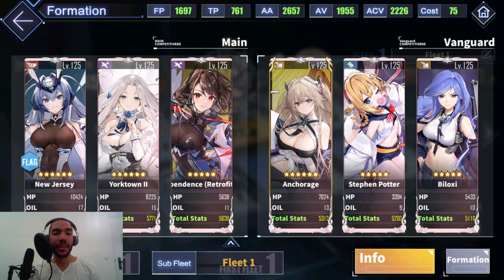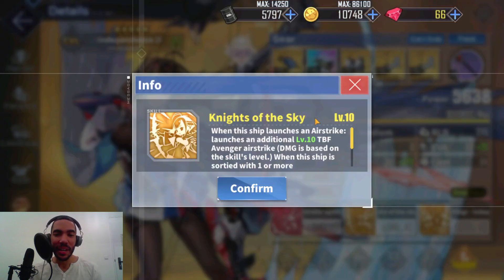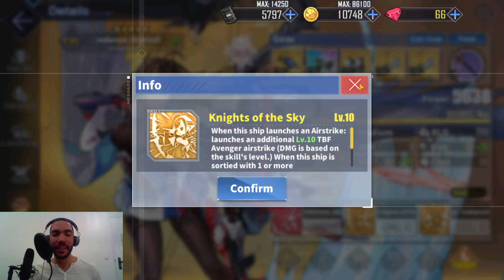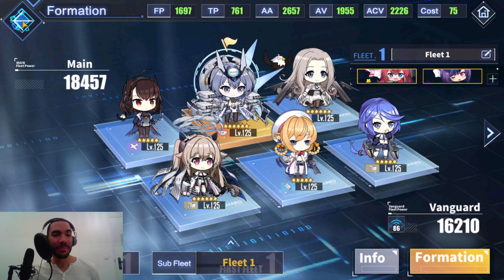In all honesty, I happen to be a history major and I love World War II. My favorite class of ships in the whole war were the Clevelands, so I may be biased just a little bit. Independence gets this nice buff where if you use a Cleveland class with her, she gets to increase that Cleveland class's firepower by 8% and increases this ship's AVI and accuracy by 15%, which is no small buff. Especially with all the EVA equipment out right now, you need that accuracy. And it also improves the TBF Avenger airstrike she launches with every airstrike — the improvement gives her three more Avenger torpedo bombers. So that is no small buff; it's very decent.